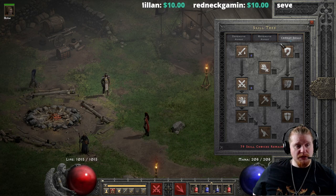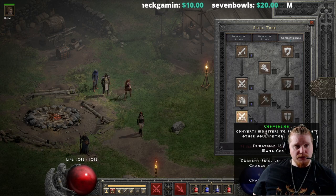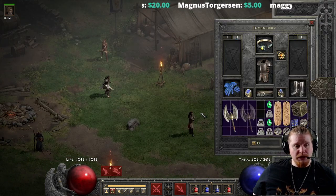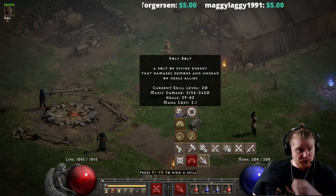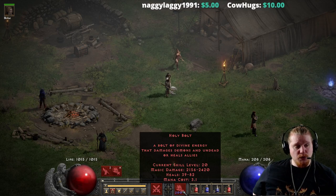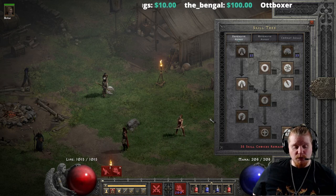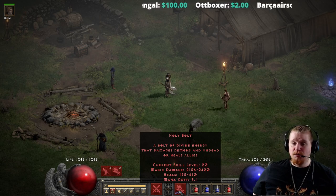Let me show you just how much damage level 20 Holy Bolt can do. If we take our character and grab level 20 Fist of the Heavens — which is the synergy for Holy Bolt — and then put on the blade, it also happens to have 20 Holy Bolt charges. So we can pull up the level 20 Holy Bolt charges and look at the damage on screen. We're looking at 2,156 to 2,420 magic damage per Holy Bolt that spawns. On top of this, we also have the ability to beef up Prayer by 20 points.